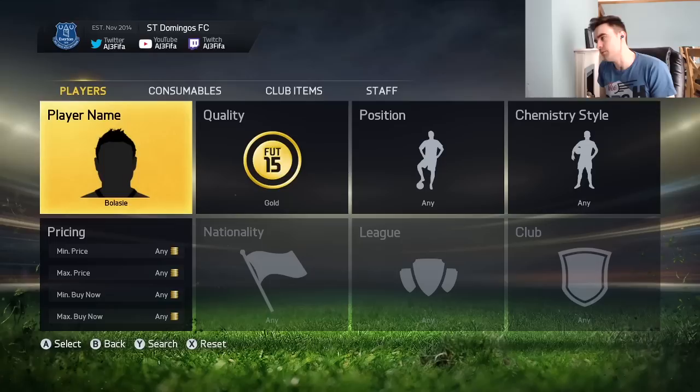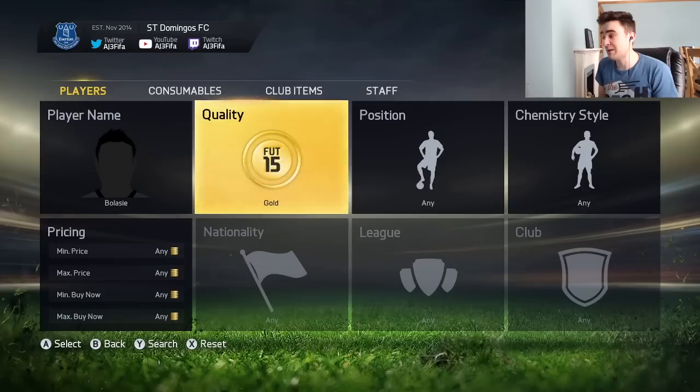If you want to go and get any coins to buy any of these players — be it this Balassie, the Vidal, anyone like that — prices start at £2.50 per million, which is mental. That is on PS4. Xbox is a lot more expensive and takes a little bit longer. But go and check them out, they're nice and cheap. The link is down in the description and the discount code is AJ3, which gets you 8% off.